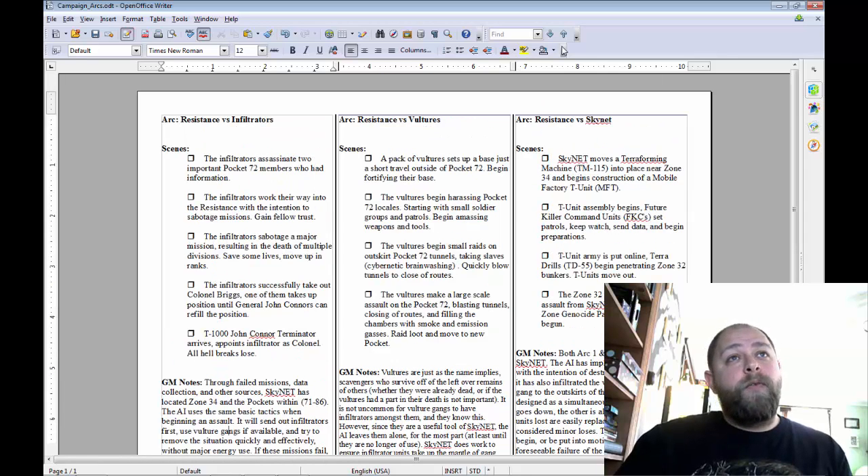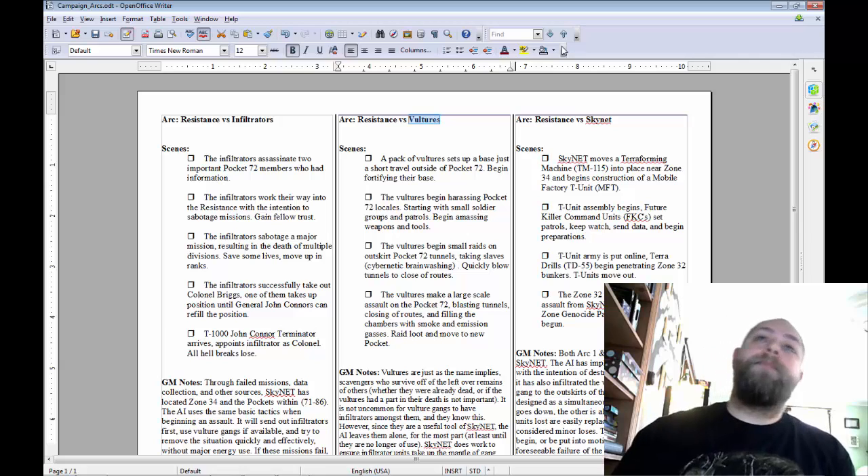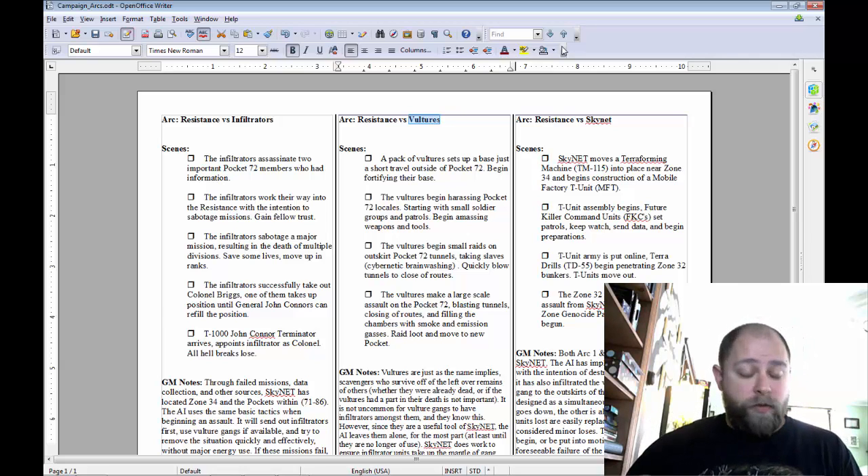The Resistance versus Vultures arc — vultures are like biker gangs or brigands, people who are out to survive at any cost. They're not with the resistance and they're not interested in fighting the machines — their only interest is survival. If that means wiping out pockets and killing people to take their stuff, or breaking into Skynet's labs for gear, they'll do it. It's not uncommon for vultures to set up a base outside a pocket and start attacking it, eventually wearing it down and then going in to loot, destroy, and kill.